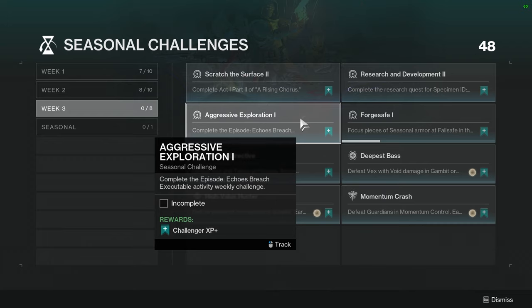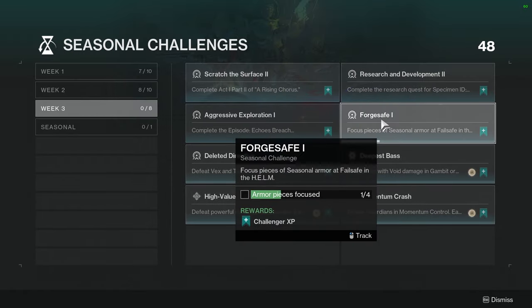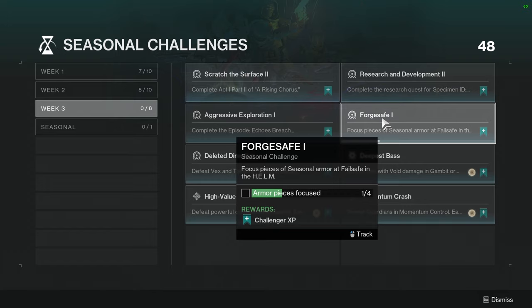This one — let me check the map — but this might just be the seasonal activity, yeah, the Enigma Protocol. This isn't hard, you'll most likely have to do this anyway. Forge Safe: focus one piece of seasonal armor at Failsafe. This is annoying because you're basically burning engrams — you don't get new pieces from Failsafe, only pieces you've already acquired. You still have to get the armor through the seasonal activity.